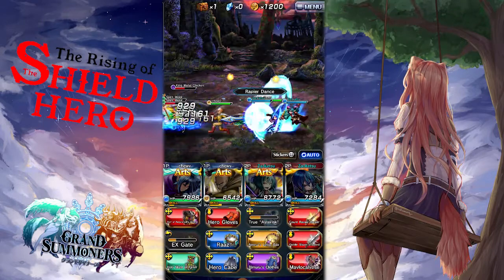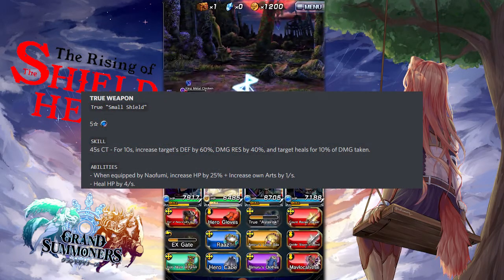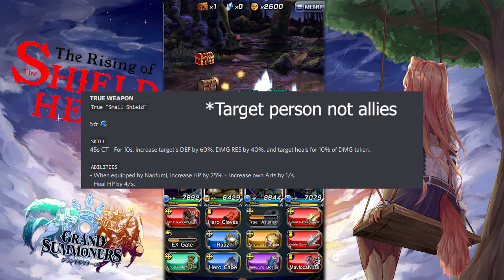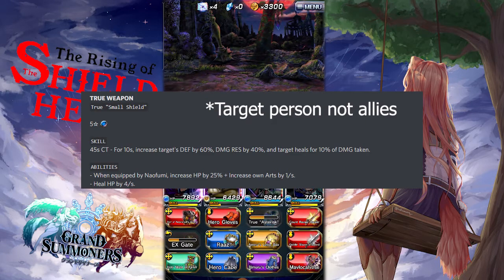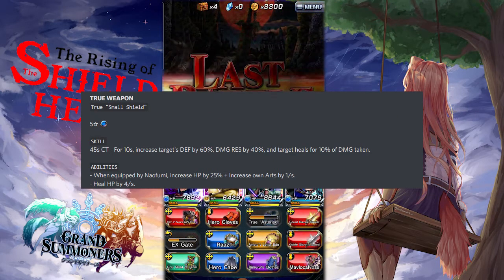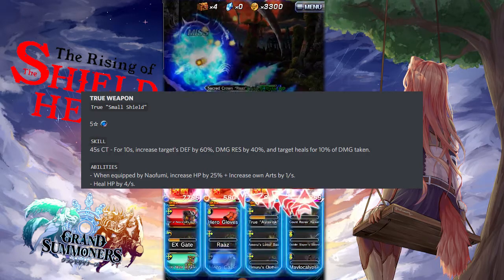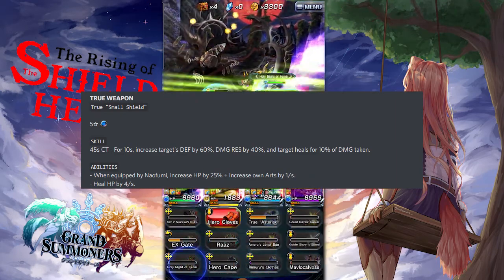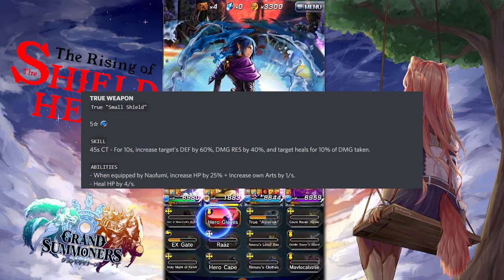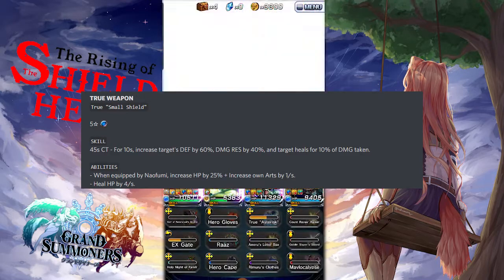Naofumi also has a true weapon called Small Shield. It's a 5-star defense weapon with a skill that has a 45-second cooldown. For 10 seconds it will increase allies' targets' defense by 60% and damage resistance by 40%, and will heal the target for 10% of the damage taken. For its built-in abilities, when equipped by Naofumi it increases his HP by 25%, increases his own art gauge by 1 per second, and heals HP by 4 per second.